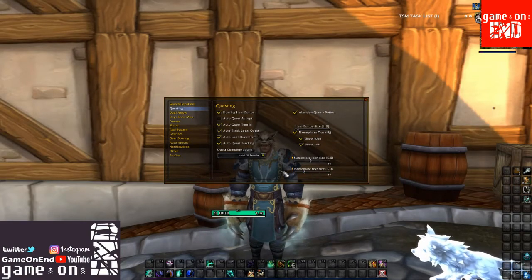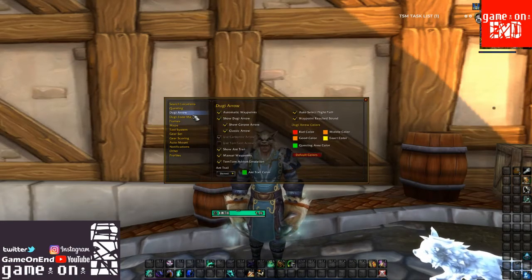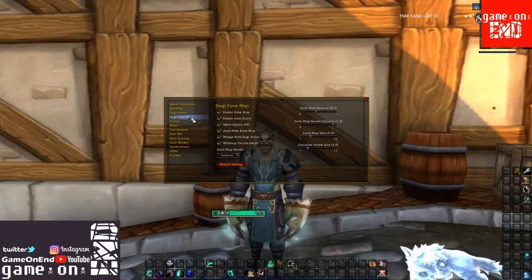You also have an option for a button to abandon all of your quests related to a specific zone you're in. There are icons on the nameplate and you can adjust the text on them, including the size and whether we see just text, icon, or both. There's also the questing arrow which is similar to TomTom, so this lets us adjust all the settings for that. The little ant trails we'll see in a minute on the map, setting waypoints manually, and customizing those trails — a lot of tweakability here.